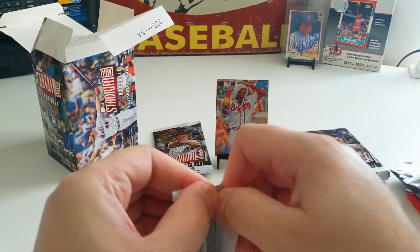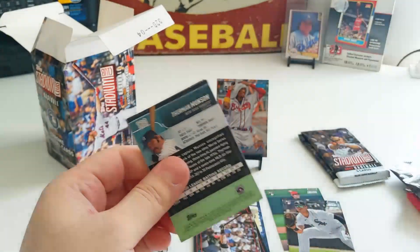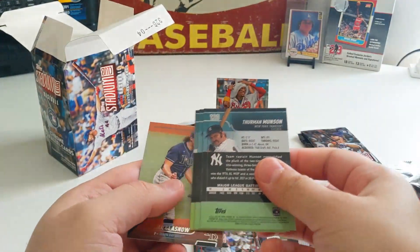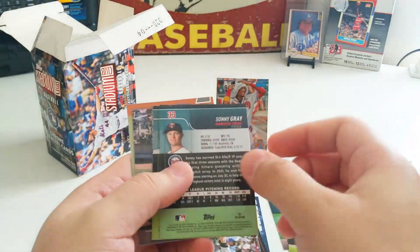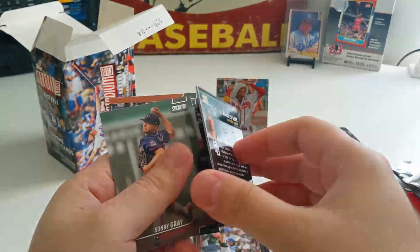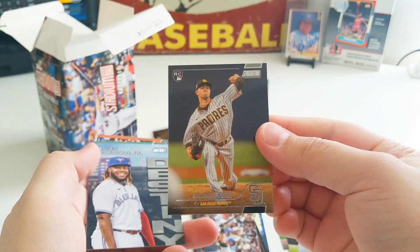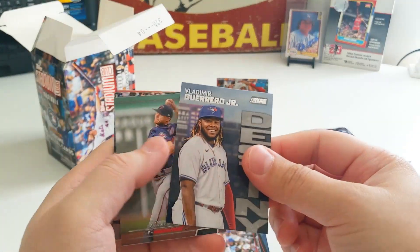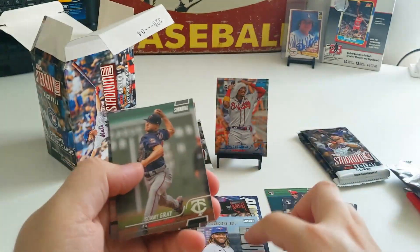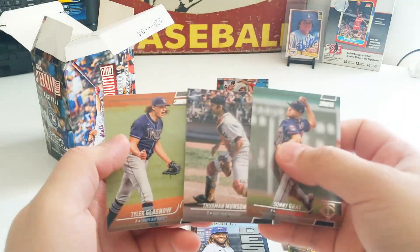Some more packs. All this flipping is driving me crazy. We got Mackenzie Gore rookie, Vlad, Sonny Gray, Thurman Munson, and Clayton Kershaw.